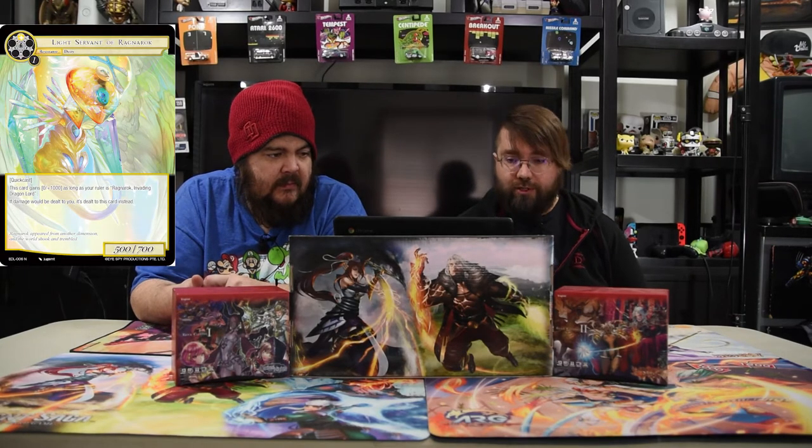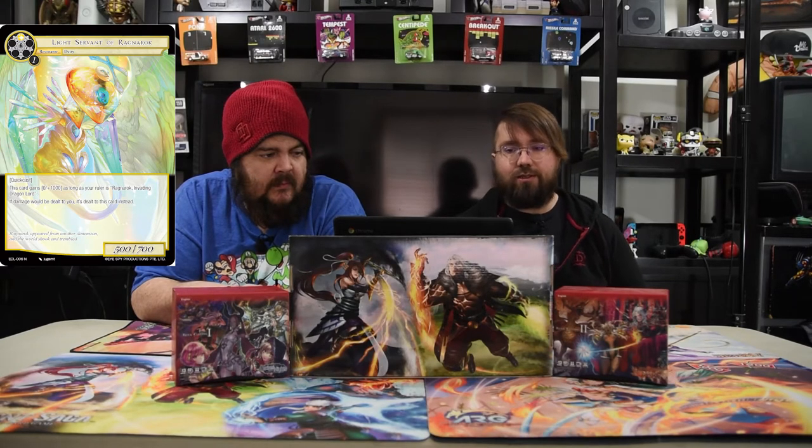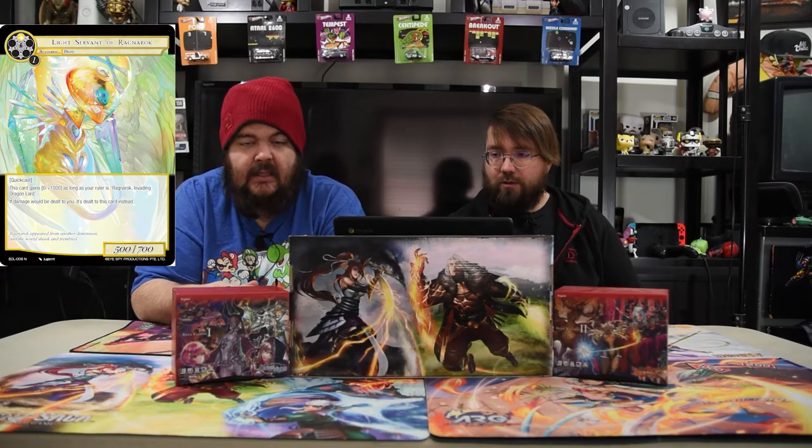Light Servant of Ragnarok — one white, one generic, Quick Cast, 5/7. This card gets +0/+1000 as long as you control Ragnarok, and if any damage would be dealt to you, it's dealt to this card instead. This card's awesome — super powerful in Ragnarok. It's just a huge booty that says hey, I'm going to take all the damage. That's 1,700 total defense, so pretty good.